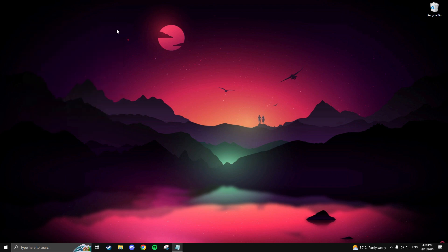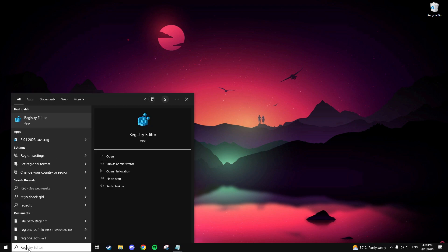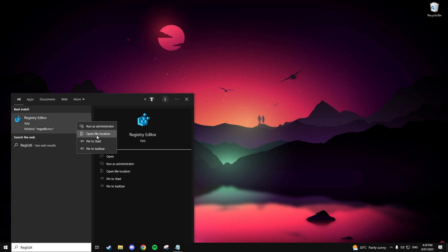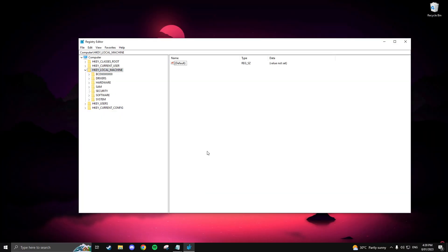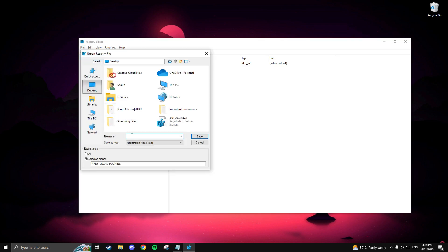Next, we'll use the Registry Editor to make some changes. Open the editor by searching 'regedit' in the search bar and running it as administrator. Here we will make a second backup just in case. To create a backup, go to the File tab and select Export.